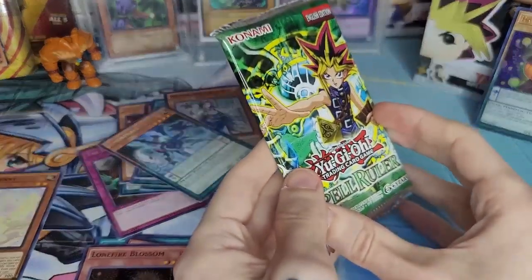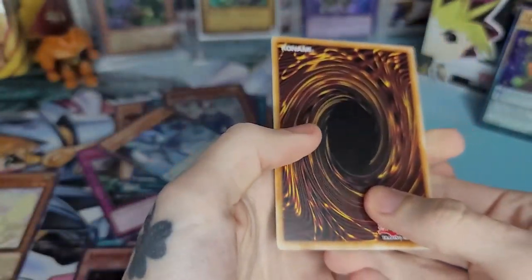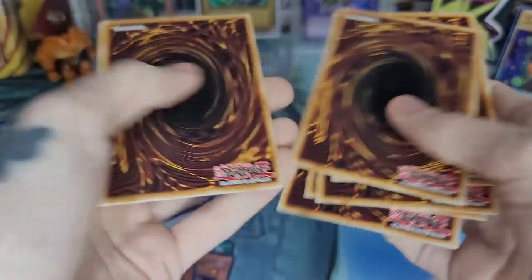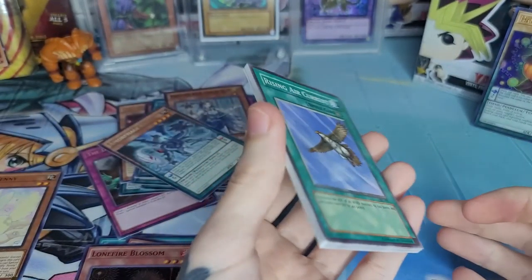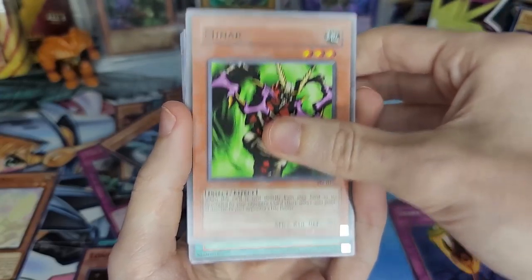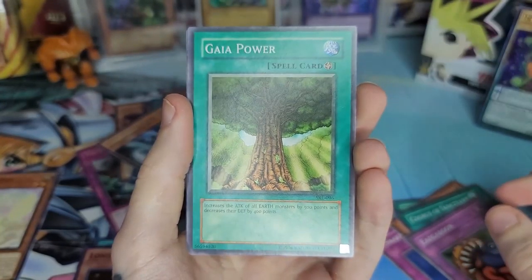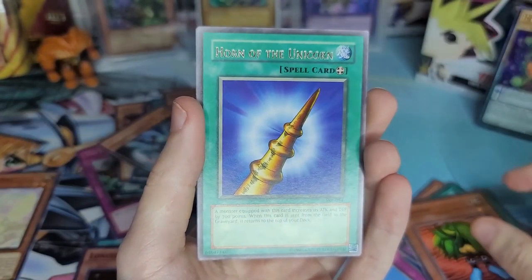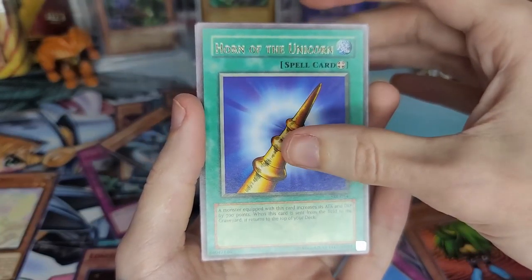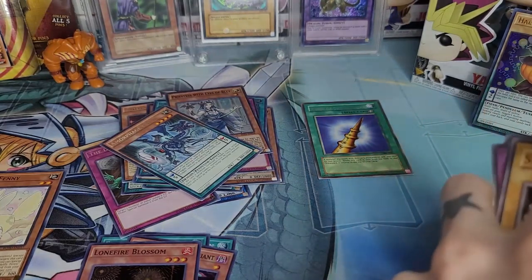I prefer Monster Boxes, but this last pack is gonna seal the deal. No matter what I will always rather buy a Monster Box over a cube — I think they're just more worth it in general. One, two, three, four, five and six. I don't think you're any more likely to pull anything, but I think you just get a bigger variety. Minor Chorus of Sanctuary, Eater Gaboon, Gaia Power, Griggle, Horn of the Unicorn, and Stone Ogre Grotto.